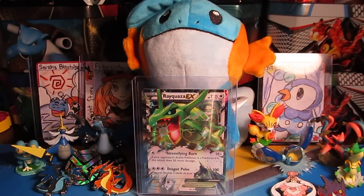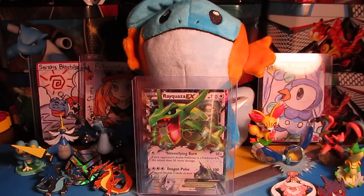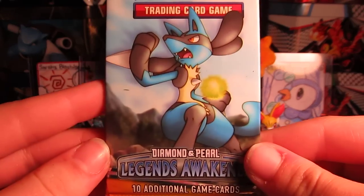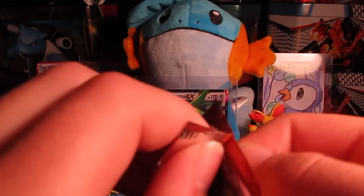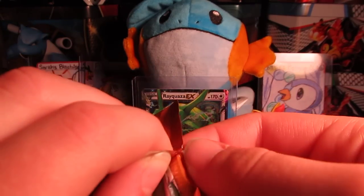I forgot to show you guys the promo card, but here it is — it is the Metagross, of course. You've probably seen it before. If you want one, go ahead and email us if you'd like to purchase one. So we have our Diamond and Pearl pack. Have not opened this — I don't think ever. So this will be really fun. We might have opened this when we were little, actually. It's been a while. So let's try to save that pack.